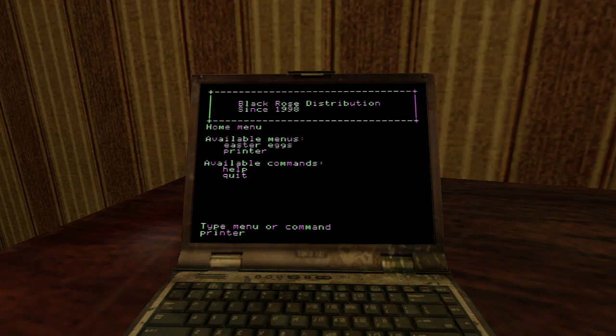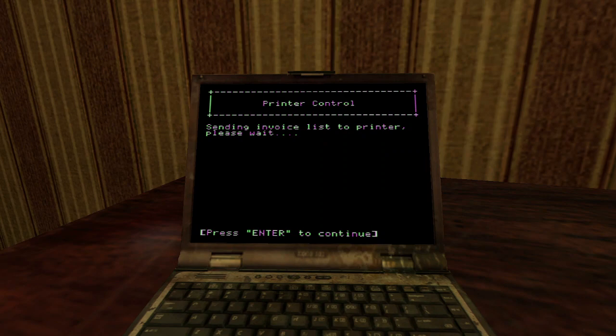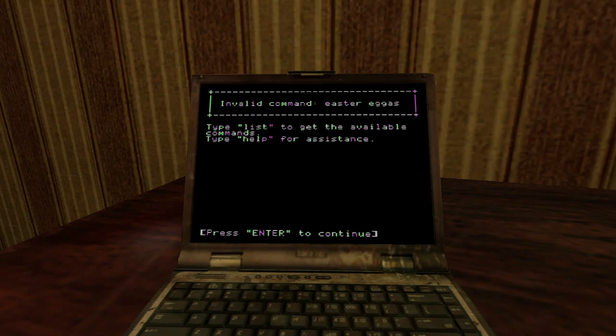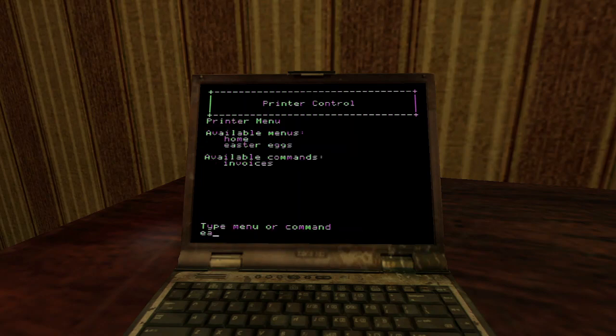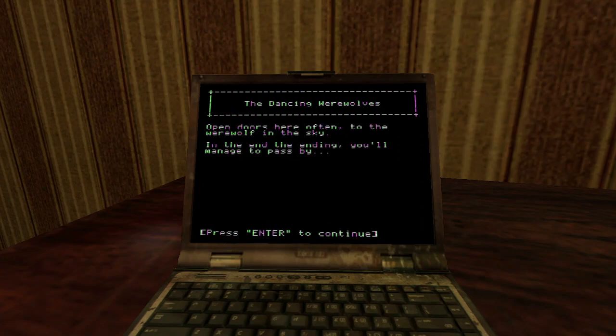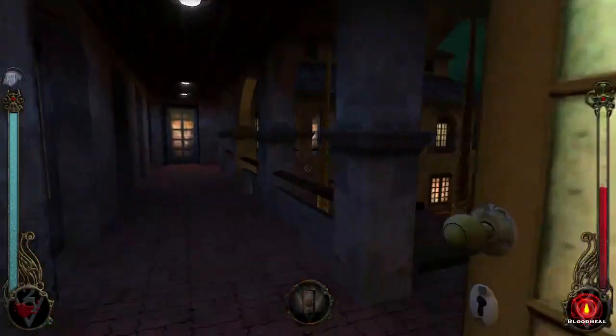Easter eggs. This is the one with the werewolf thing, right? Easter eggs. If this was a typing game, I would be dead right now. Icon's a hint. This is probably a hint for way later in the game, right? When we meet the werewolf.